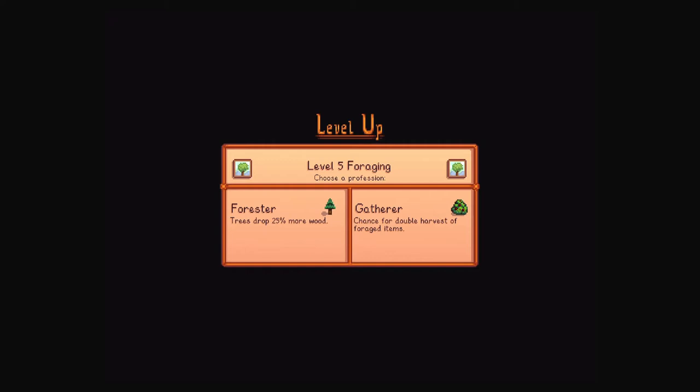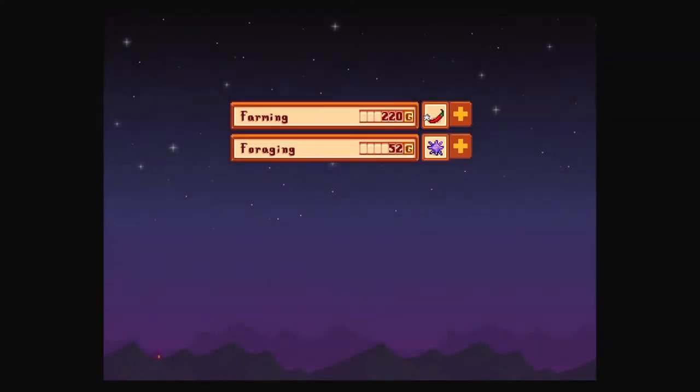Forester drops more wood; Gatherer gives double harvest of foraged items. I think I would go for Gatherer just to double up on the random stuff you can get, except we really need wood after I burn through a bunch to make coal. Wood is used to construct pretty much everything in this game, so we'll go with more wood for now.